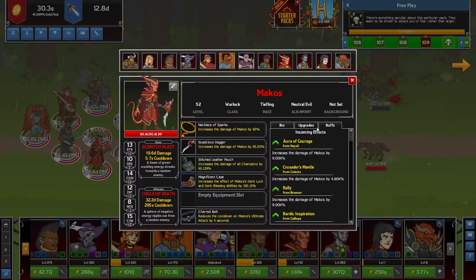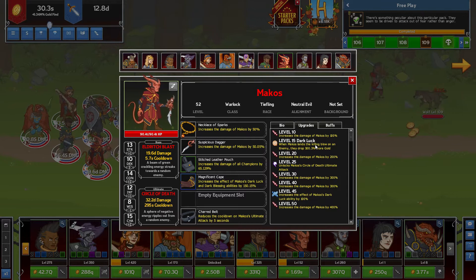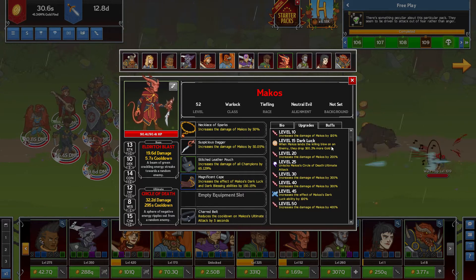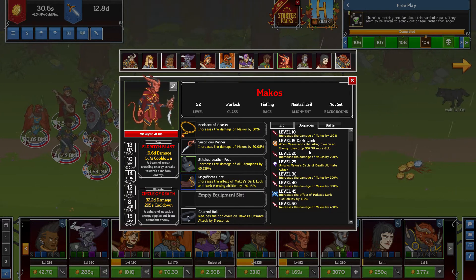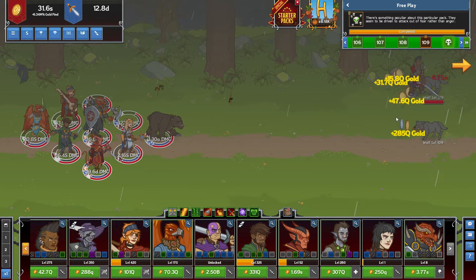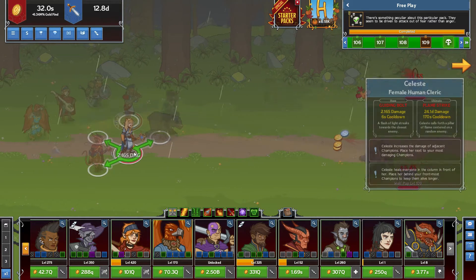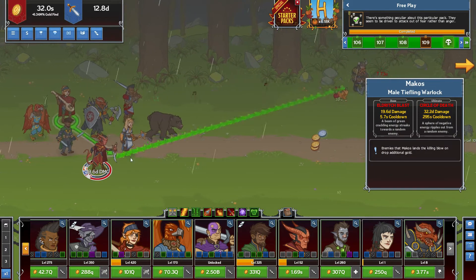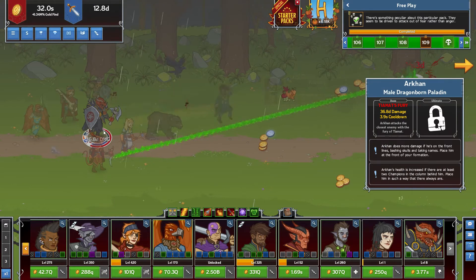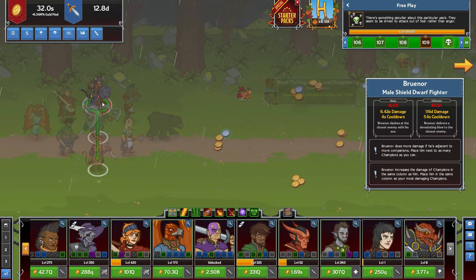Then we have Makos. The reason why I call this the Makos formation or Makos build is because we're going off Dark Luck. When Makos lands the killing blow on an enemy, they drop 500% more gold. So whenever he kills someone, you get 500% more gold — you have a lot more gold income coming in. As you can see, Celeste is buffing Makos, we got the extra damage coming from Tyrael, Naylee buffing the backline which is also buffing Makos and Archon, and we got Brunor buffing him too. So a lot of extra damage.